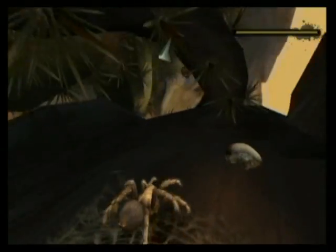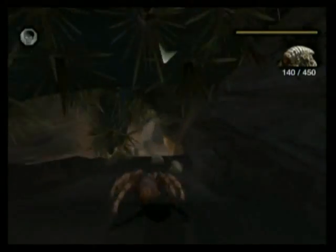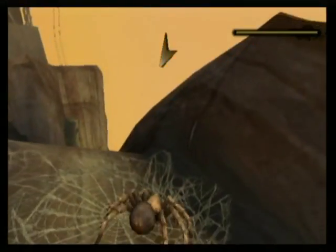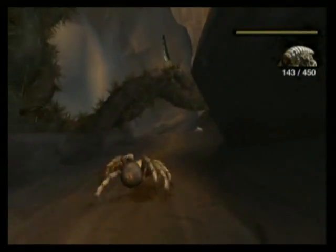Go over there now, it's pointing that way. Are we upside down now? I have a feeling we are, a hunch. This game needs a compass, although I guess that's what the help arrow kind of serves.